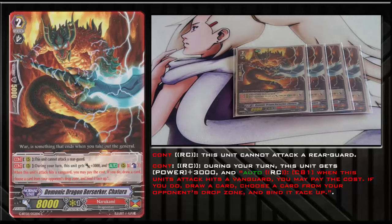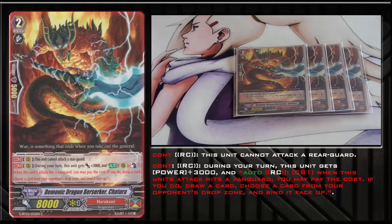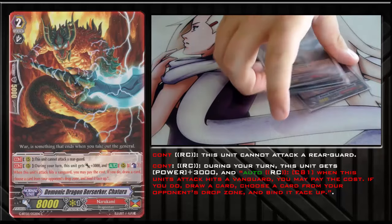This is Demonic Dragon Berserker Chaitara — the Generation Grade 2 unit for Nurikami, basically the evolution of Pyglima. He's an 8k with a continuous ability that this unit cannot attack rearguards while on rearguard. His bottom ability, which is not GB-locked, is that whenever it attacks the Vanguard, it gains Power Plus 3, making it an 11k attacker. Whenever it hits the Vanguard, you can Counterblast 1, choose one card in your opponent's drop zone, and bind it face up for the rest of the game — removing it from play. You may also draw a card. Even if they have no drop zone cards, you can still Counterblast 1 just to draw. I recommend doing that all the time as long as you have Counter Blasts available. I play him as a 4-of because I like 11k attackers, though you can take one out for Sky Howl Dragon.